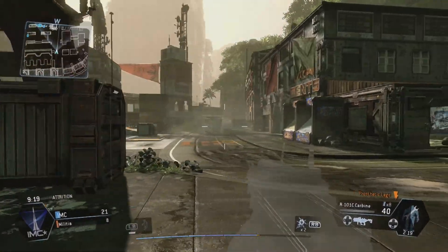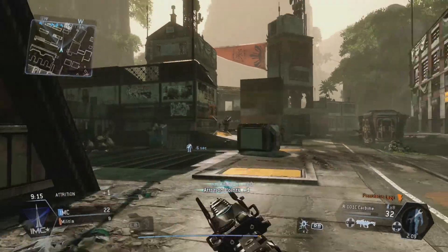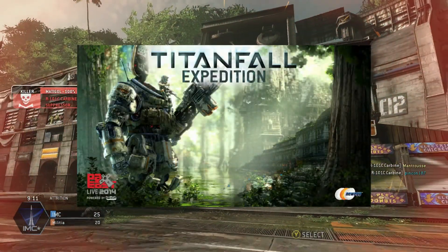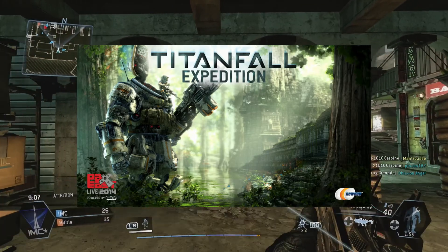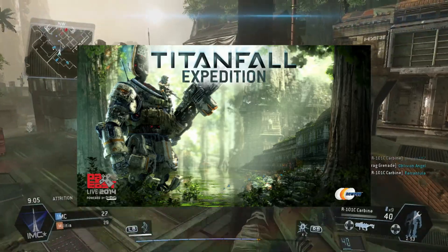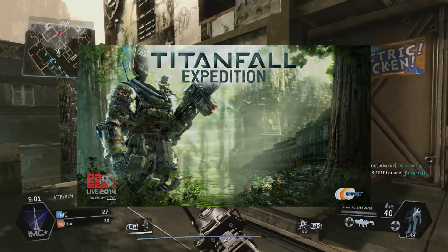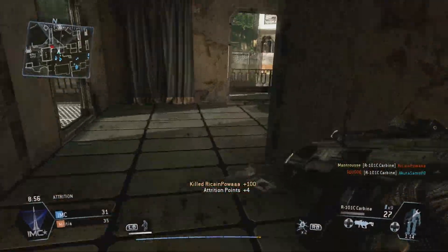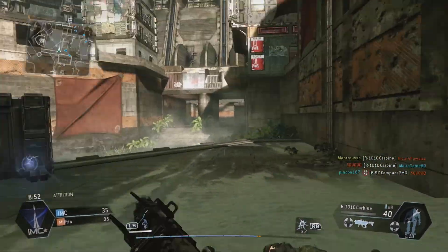The big one that they were selling and that everyone is talking about is Swamp Land. There is an image of this map on screen right now. Apparently this map will allow pilots to wall run from tree to tree, creating really weird and exciting angles and odd ways to use the wall running technique. The area will be littered with ruins of alien technology.